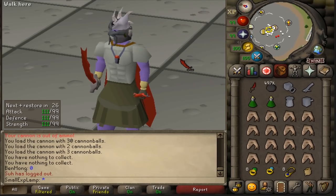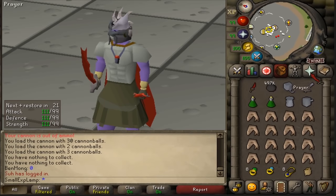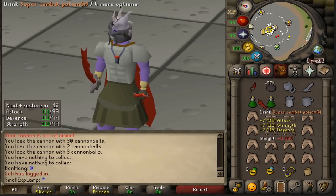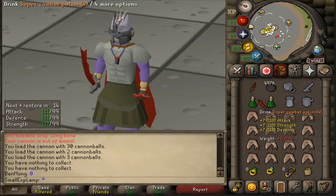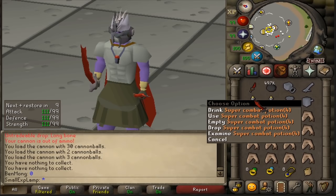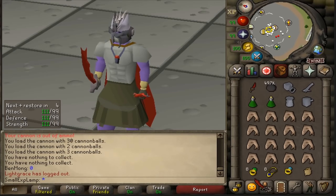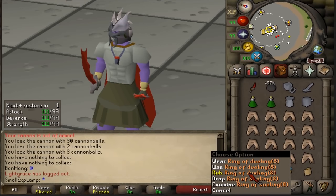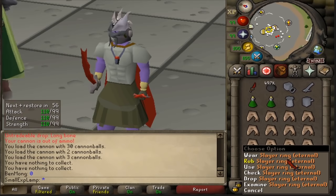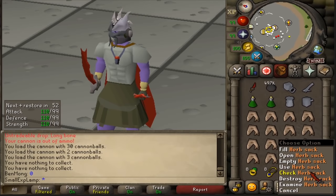As far as the inventory setup, I'll be assuming a cannon. If you don't have one, just fill this with more food or prayer potions. A couple super combat potions — I like super sets split up normally, but here since it's so far from a bank and we'll be taking damage, I like the super combat potions instead. A teleport to Burthorpe with the games necklace, a Ring of Dueling as a teleport to a bank, and a Slayer Ring to teleport to Nieve, or whichever one to get to your Slayer Master.